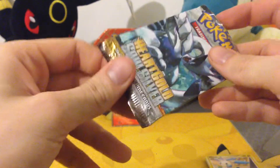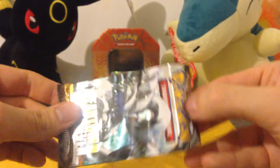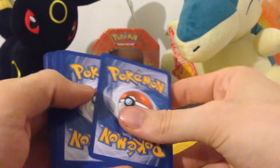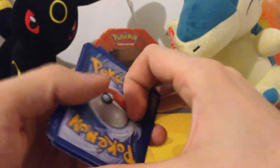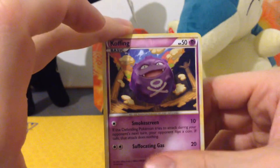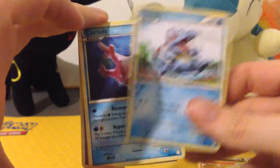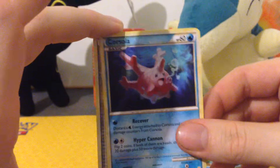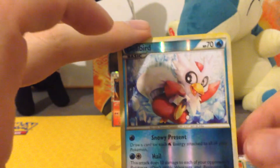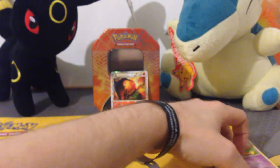Also watch out for another video guys because I have a Meganium tin as well that I picked up. Typhlosion tins seem to be increasing in price every day. Up next is the HeartGold SoulSilver pack: Koffing, Spinarak, Growlithe, Totodile — the dancing type. Corsola, a Switch, Heracross, a reverse Dodrio which is an uncommon. And the rare: Exeggutor. So no holos throughout this set yet — is that right, Koo? Yep.